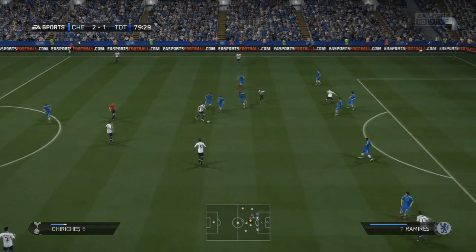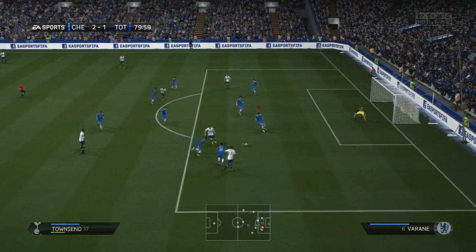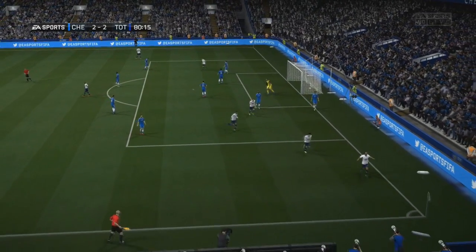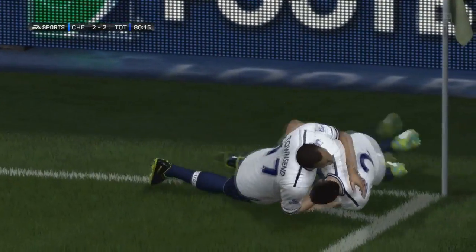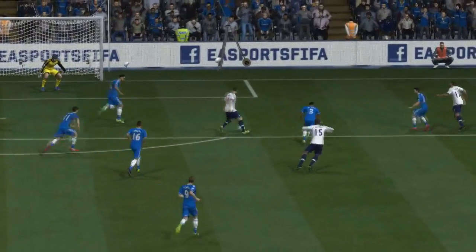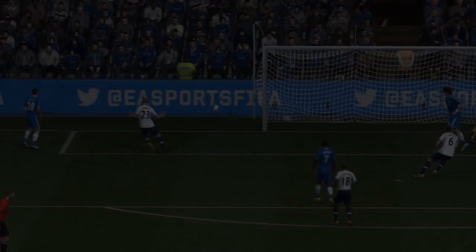But just two minutes after the restart, Tottenham came straight back at me. Kapu playing in Tiriches, plays in Andros Townsend — and how has he got that in from there? We saw earlier an effort from him on his right foot that was absolutely horrific, and then somehow he squeezed that shot in, almost hitting across it to make it go outside the post and then back inside the far post from a ridiculous angle. And Tottenham are back on level terms at 2-2.